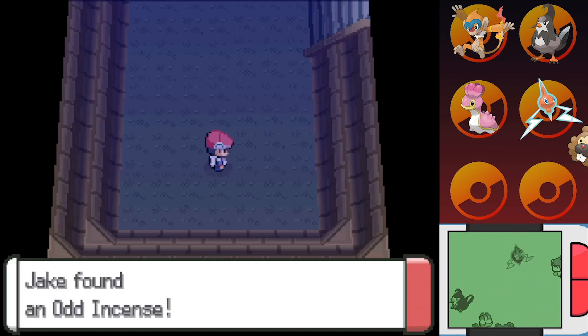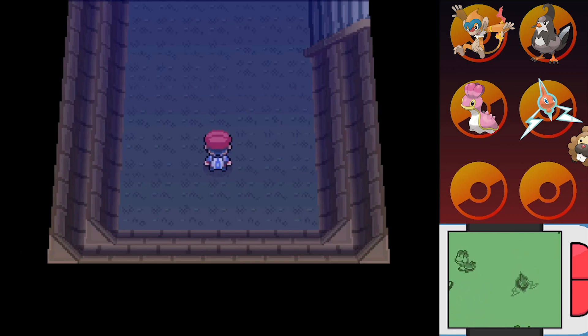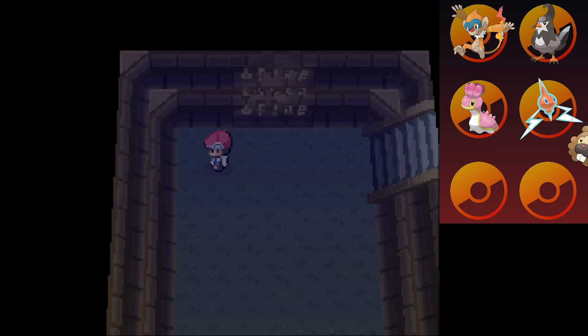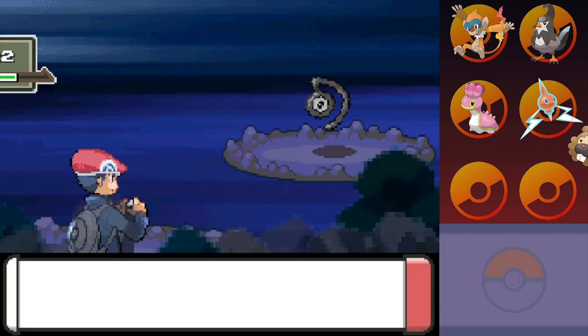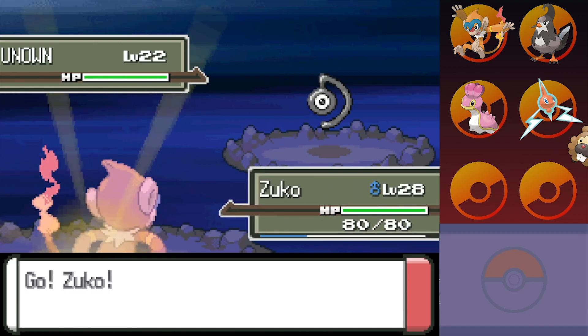Last but not least, we get an Odd Incense. Hmm, seems a little odd. So these incenses, they'll do different things. The main reason for these incense though is — oh! Finally! Okay, we didn't have a Repel, we were just really lucky. Here we go. And a wild Unown appeared! And it appears to be the letter D.